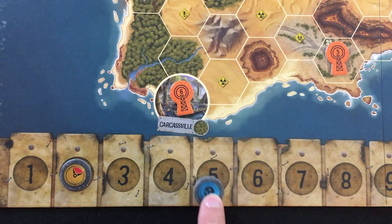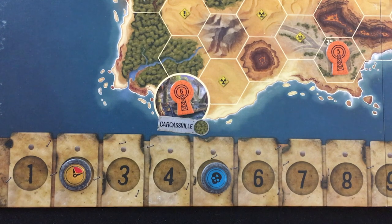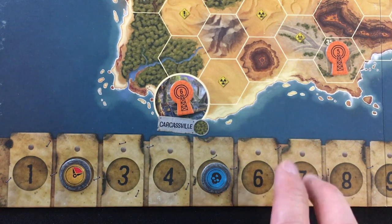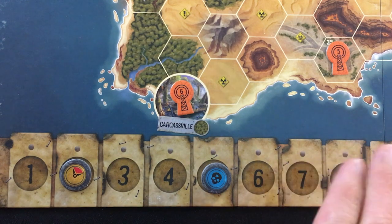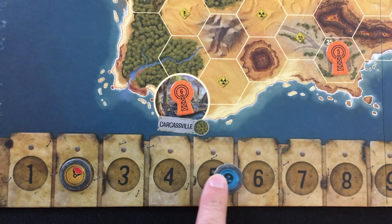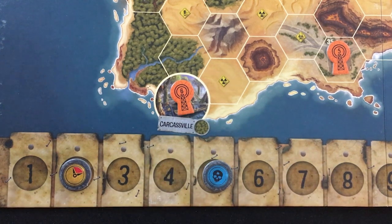Separately, we've got this blue marker on the five space, and this is marking the dominance of the factions. There are two main factions: the Free Mutants in the West and the Merchant Cartel in the East. A higher value means the cartel is dominant; a lower value means the free mutants are. Very Fallout-like for those of you who played New Vegas or those kinds of games.